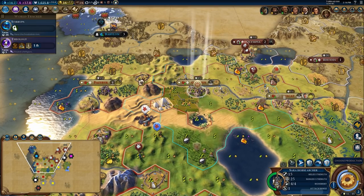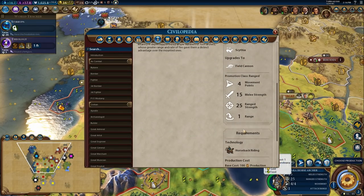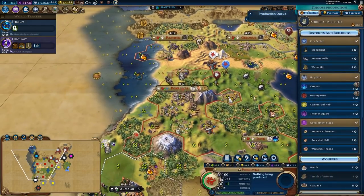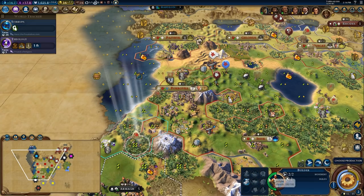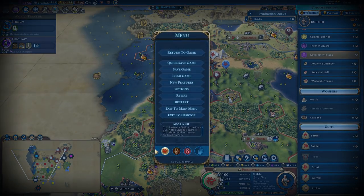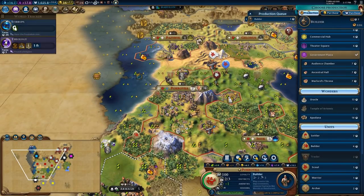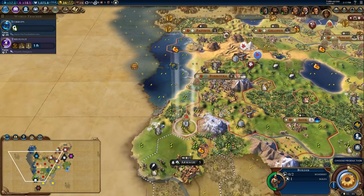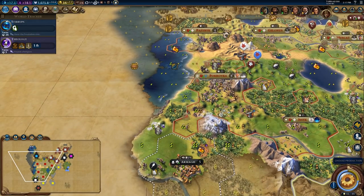These are basically just archers and they upgrade to field cannons — okay, these will be mildly useful during the war. I think I'm going to grab one more builder in here just to keep things pushing along. I think I'll stick a Kurgan down here for the extra yields. Now I finished the pack of horse archers — let me have a look at this city.